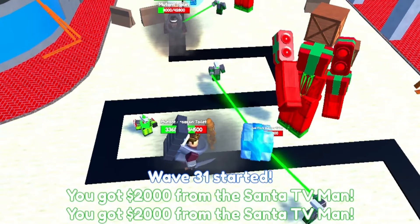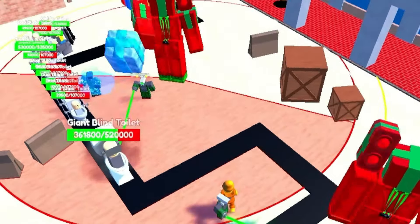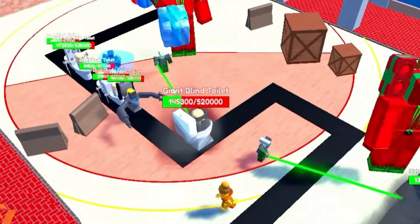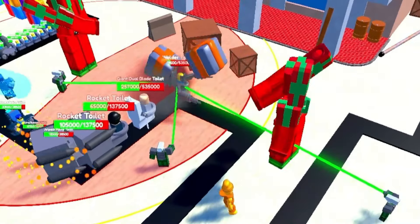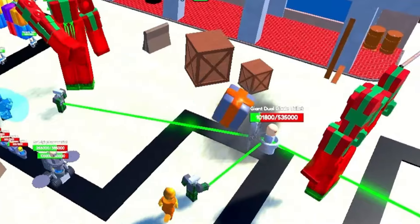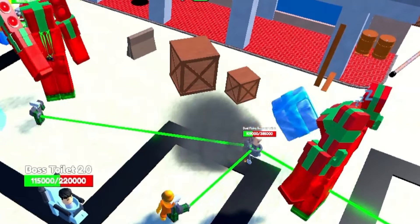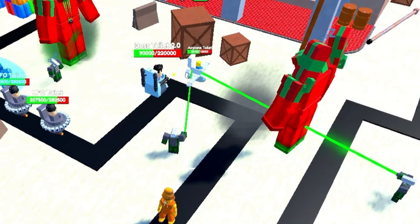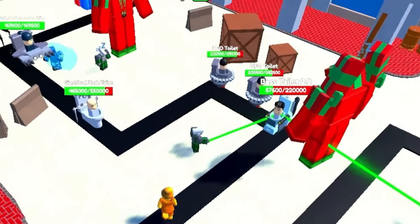There we go — we've got the $40,000 on him. He's going to start chucking those presents. Look at that — beast, complete beast. That's exactly what we needed, exactly what we wanted to see. Now we are rolling. We've got $10,000, saving up for the second $40,000 upgrade on our second Titan Present Man. I think that's the play for this — this guy's range is just insane, so he's helping out all the way over here. We've got the lasers all over the map slowing things down.